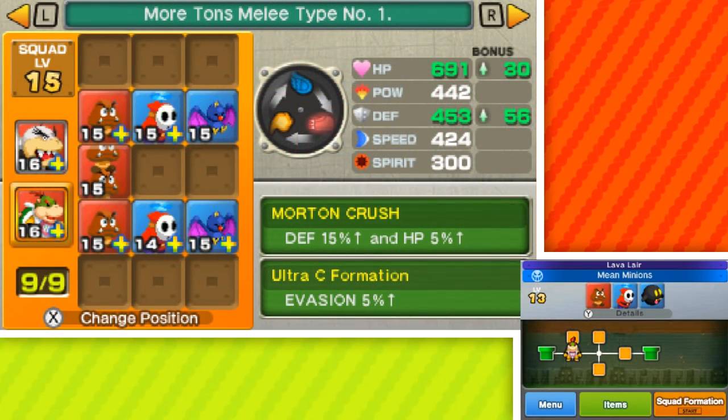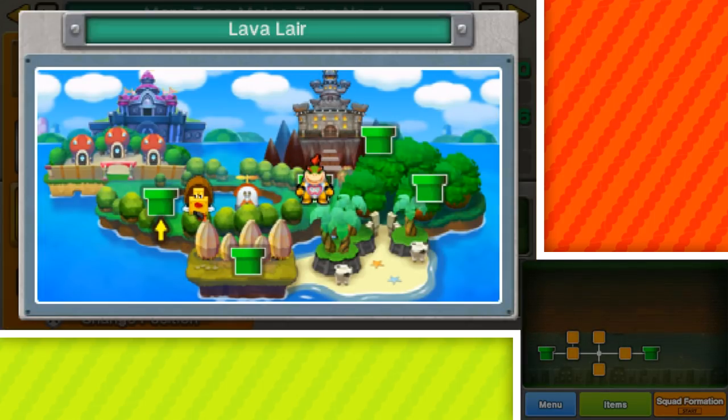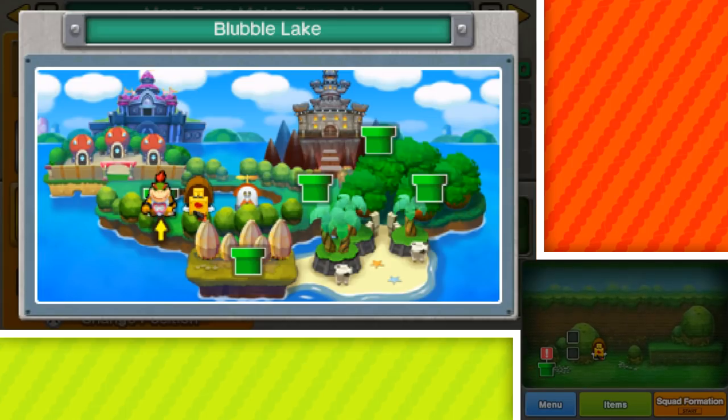Hello ZebraHerd, welcome back to Bowser Jr.'s Journey. In the last episode, we made our way through the lava lair, trying to find the missing remains of the castle, rummage through them, get to the basement and find the Everice, and we were able to do it. So now we're moving on to the next area where we need a friend to help us figure out how to make the Skeletone Formula.